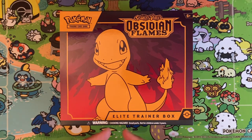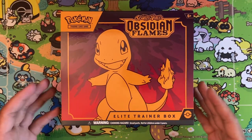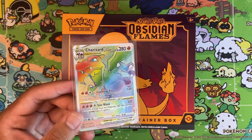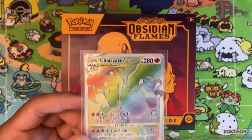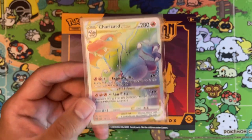It's insane - I actually haven't opened an Elite Trainer Box in a year and a half. The last one I did was Brilliant Stars, which came out January or February 2022. Card of the day, very on theme: we have the rainbow Charizard V-Star from Brilliant Stars. Very cool. I remember when we pulled this - it was one of the saddest nights of pulls ever.